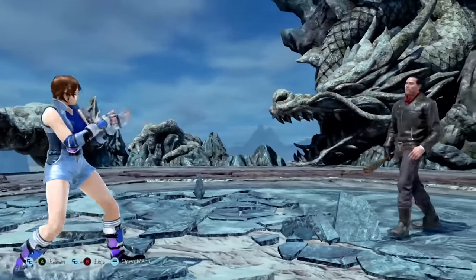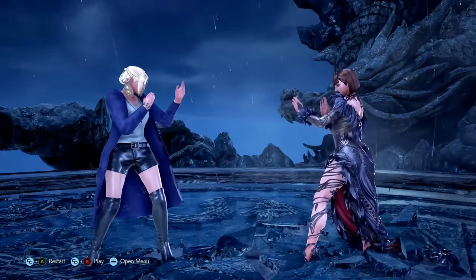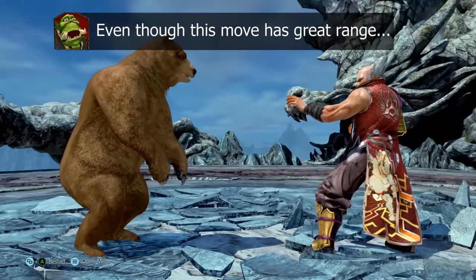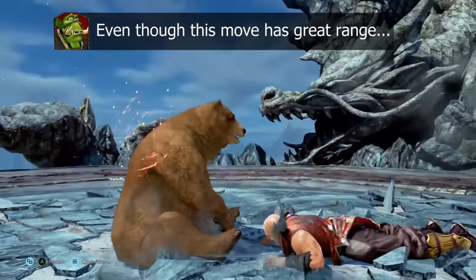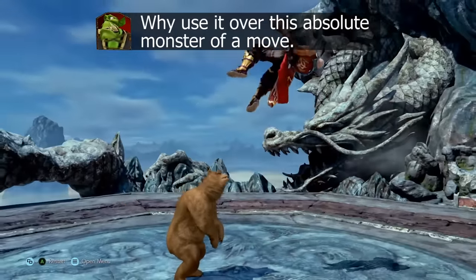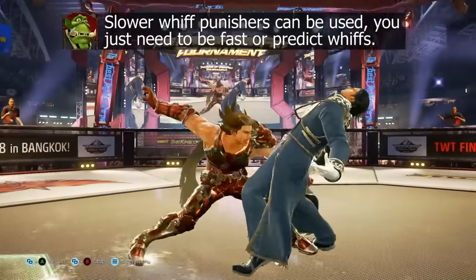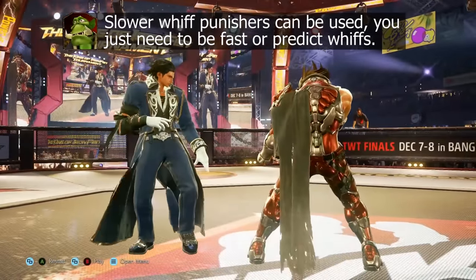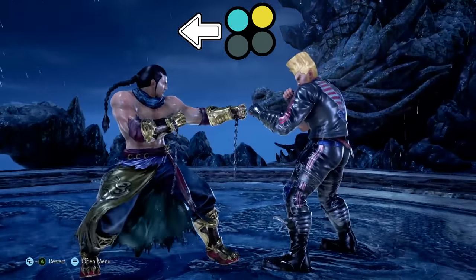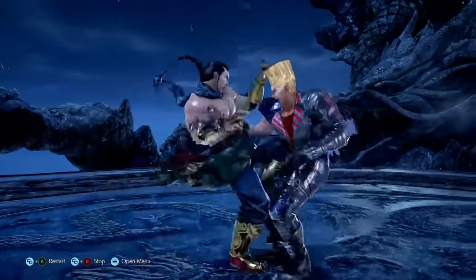Depending on the character, your whiff punishment may be a key component of the toolkit. It's always a good idea to have at least some option as a whiff punisher, even if it's not that wonderful. Identifying a suitable whiff punisher for your character is something that has decent to fantastic range and can grant the most reward at a reasonable speed. They don't need to be super fast — having one that's around 15 frames would probably be the best bet. Your whiff punishment tool does not need to be safe; you can have something that's horrendous on block, because if you use it correctly it should always hit someone who is trapped in their ending lag.